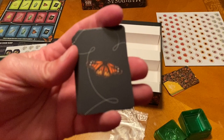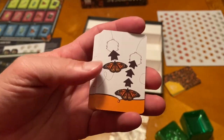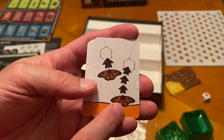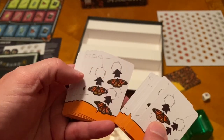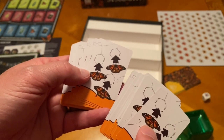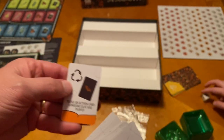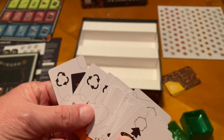So we've got these black back cards — you can see the monarch on there. Flip them over: these are action cards we're going to use to move our butterflies. You can move one butterfly one space and another butterfly three spaces, and there are different ones of those. Move three butterflies one space, or move the same butterfly three different places — but every time it stops, it gets to take a flower. And there are even some that let you reuse an action card you've already played.